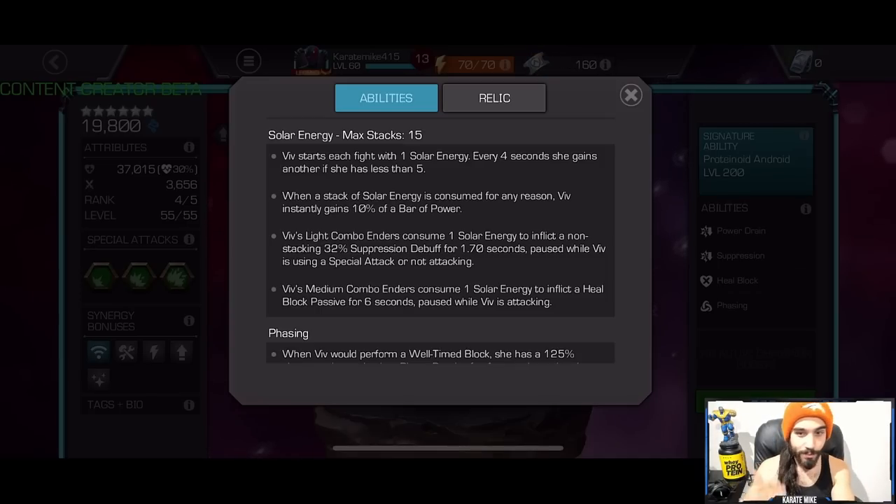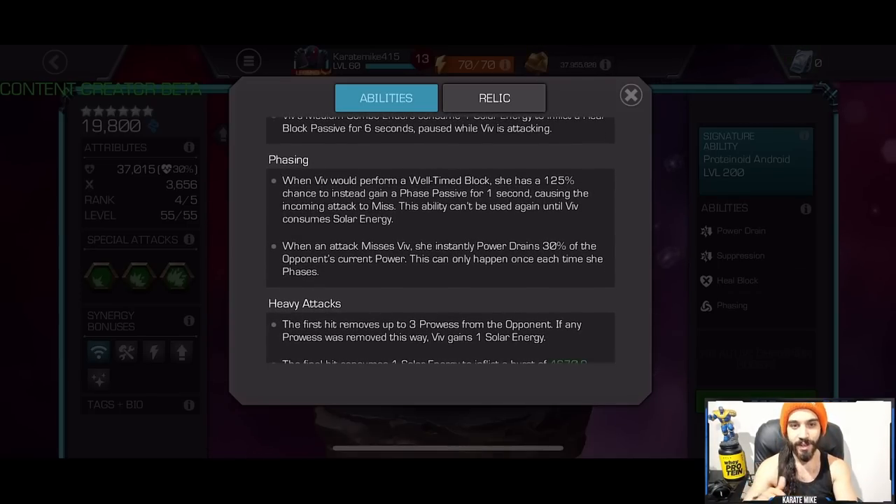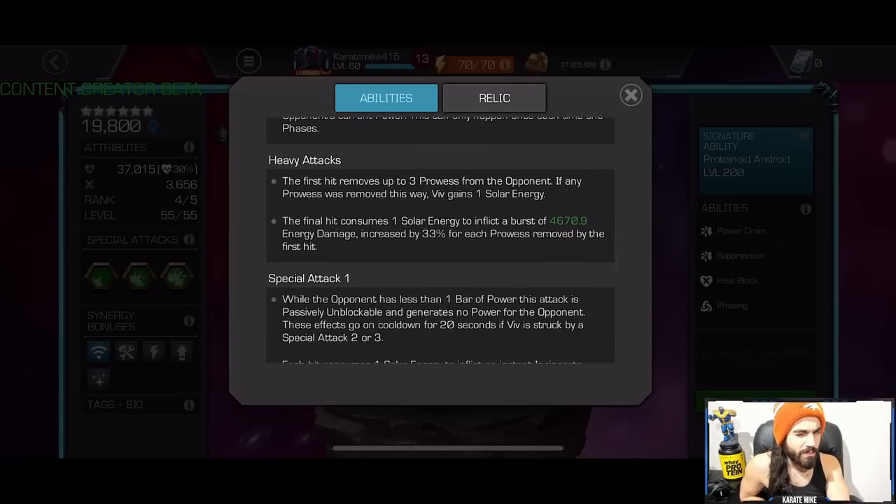The suppression debuff is paused when you're not attacking the opponent; the heal block is paused when you are attacking; both are paused during special attacks. She phases — when Viv performs a well-timed block she has a 12.5% chance to gain a phase passive for one second, causing the incoming attack to miss. This ability can't be used until Viv consumes solar energy. When an attack misses, Viv instantly drains 30% of the opponent's total power, though this only happens once per phase.